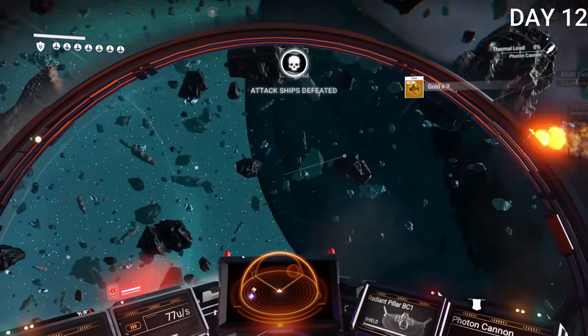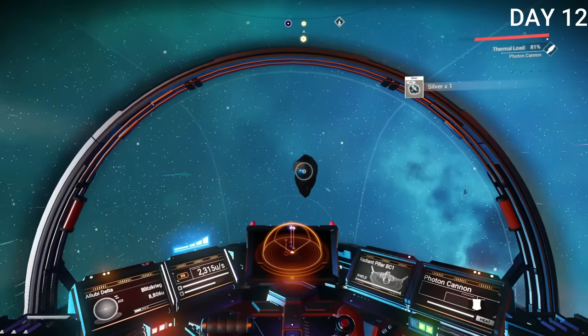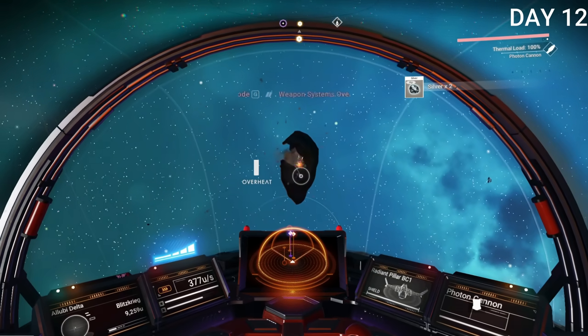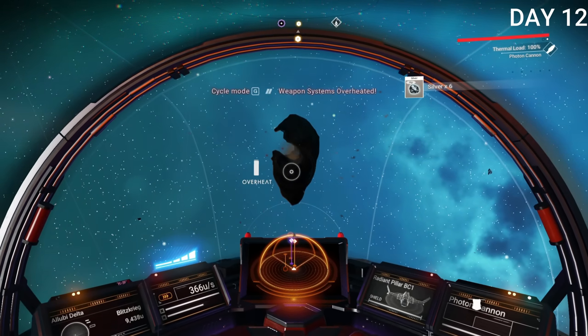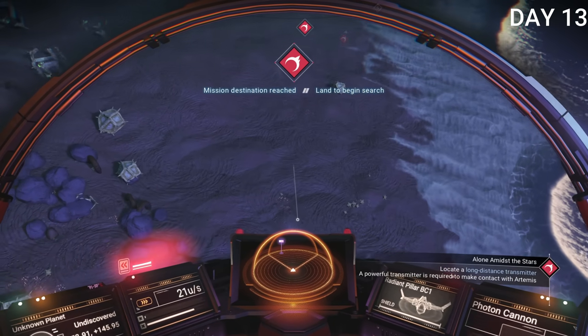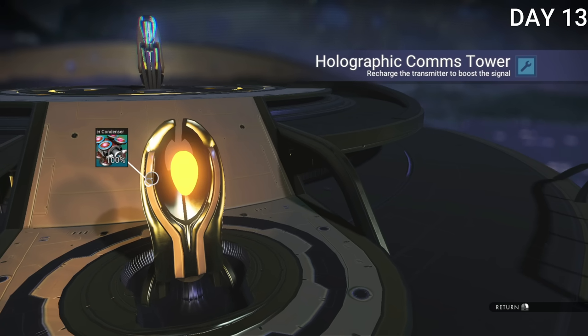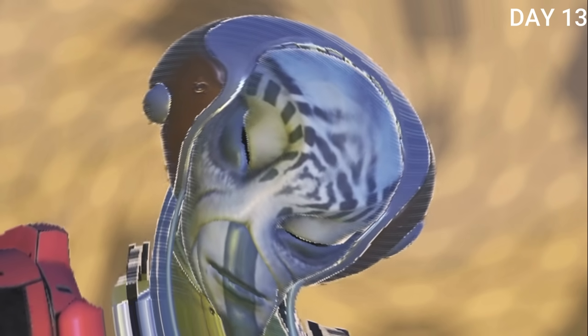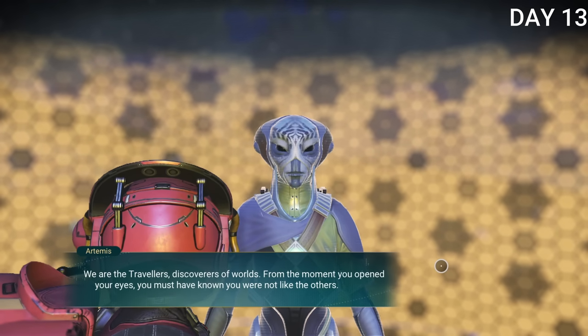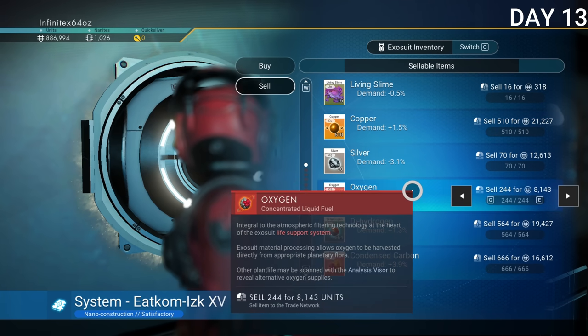On day 12, I started destroying asteroids. You can get solid materials from them like gold, platinum, and silver — all used for building and very important. I wouldn't recommend selling gold especially, since it's used for solar panels. I also warped to another system for a mission and eventually talked to this character named Artemis — a megamind-looking dude. I sold some more salvaged data, and I realized I'd picked up an insanely good exosuit upgrade: 95% on my life support tank and 58% on sprint distance.